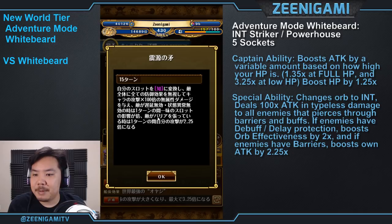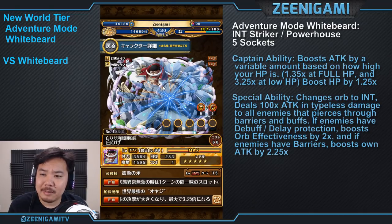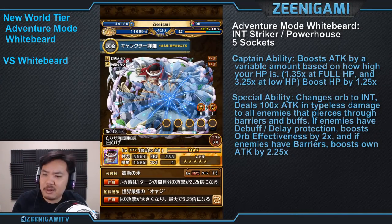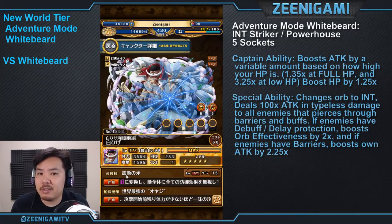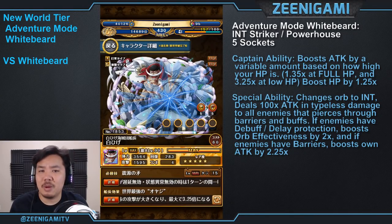His special changes his own orb to INT, deals 100 times his attack as type damage to all enemies, and ignores barriers and debuffs. If enemies have debuff protection or delay protection, he boosts your orbs by 2 times for 1 turn. If the enemy has a perfect hit barrier, great hit barrier, or combo hit barrier, he boosts his own attack by 2.25 times for 1 turn. He's not as good as Adventure Mode Mihawk — Mihawk blows him out of the water for slashers — but Whitebeard is still pretty good. That special going through barriers will be very useful, and the 2 times orb booster never hurts. He's a Powerhouse Striker INT character. I've been Inigami — good luck, thanks for watching, and y'all stay beautiful.